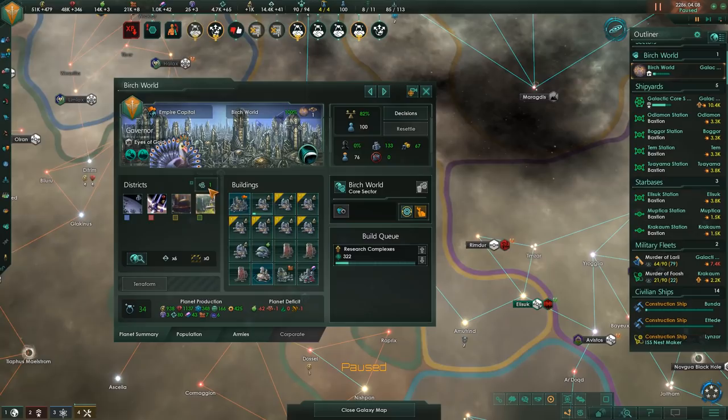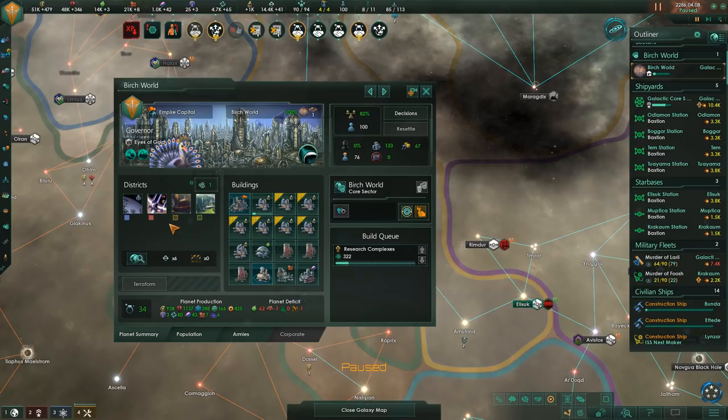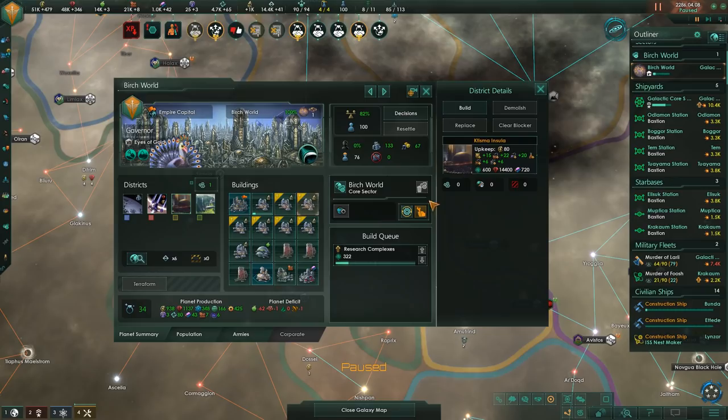We have finally reached 100 pop, meaning we can build a district - one of our special districts. You can see we've got a very high level governor working in the birch world there, probably helping. We have to decide which one we're going to make. The one on the right produces food, which is quite interesting, but it also costs in upkeep a bunch of strategic resources. We can produce a smaller amount of those resources from the yellow industrial district, so that's what I'm going for first since it makes more sense for sustainability in the long run.